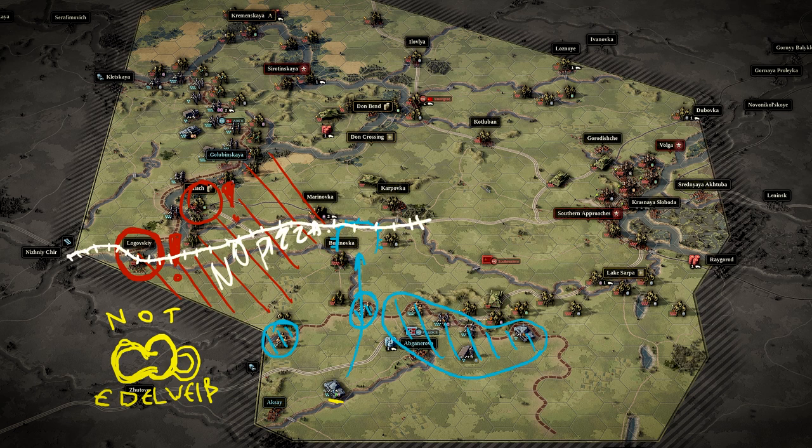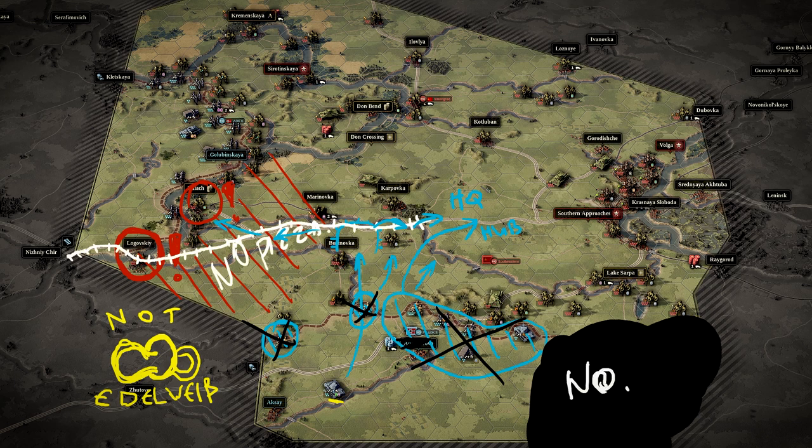Don't get too attached to the Abganervo area — use the Fourth Tank Army's mobile troops to raid north of Abganervo, securing the railway and helping take Kalach. Once the railway is secure, move everything in that area towards the southern approaches, including the HQ and supply hub. Lake Sarpa will have to wait. Now for the more difficult part: the Don Bend and Seratiskaya objectives are very urgent. If you try this mission, you'll quickly realize that taking Seratiskaya on turn 2 and then Don Bend on turn 3 is virtually impossible — you will just not be able to push through the Soviet screens. Instead, push in both directions but focus on Seratiskaya and taking it on turn 1.